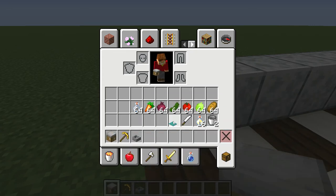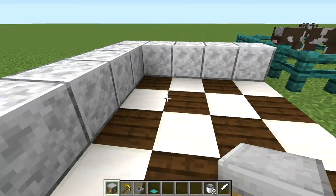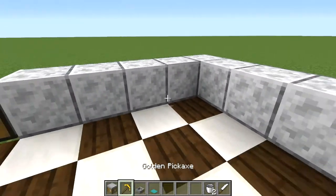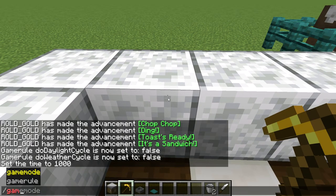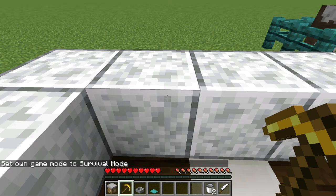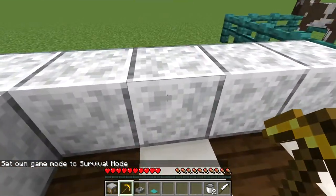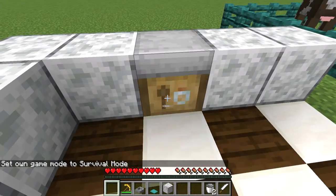We got all this stuff right here — these are the most important things in the mod. We need two buckets. Now I'm going to switch to survival so you guys can see everything. Let's knock out this right here and we're going to put a sandwich table here.